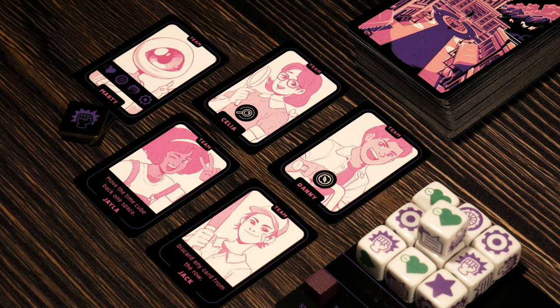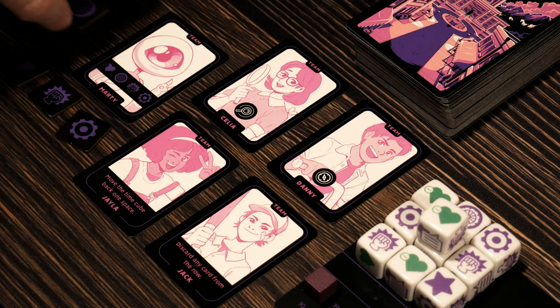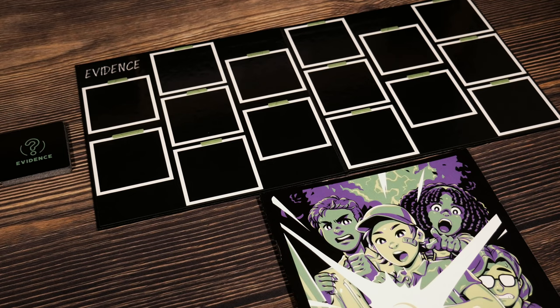So now we have a much better understanding of why we have our team here. Marty has some really interesting abilities — being able to use these tokens when able in order to help us out. One of them even allows us to gain health, and the other is straight up for symbols. These are all great and I'll show you how they're all put to use as we move into the playthrough.